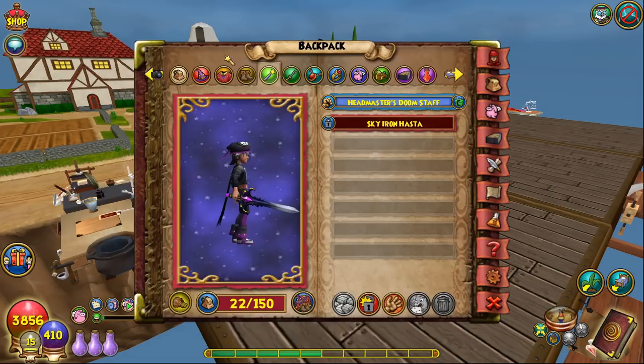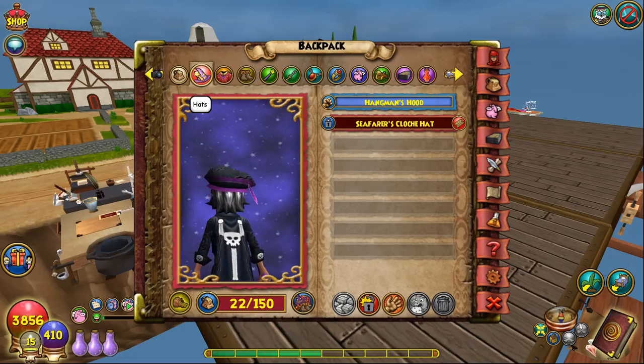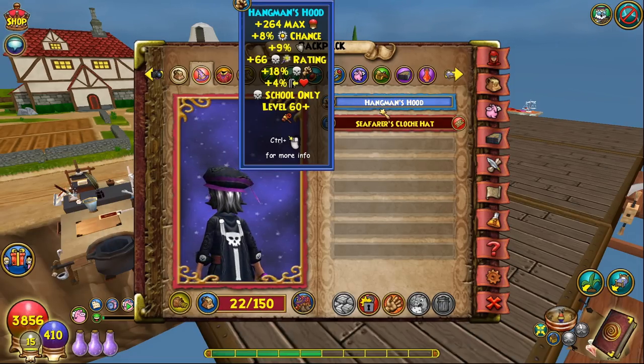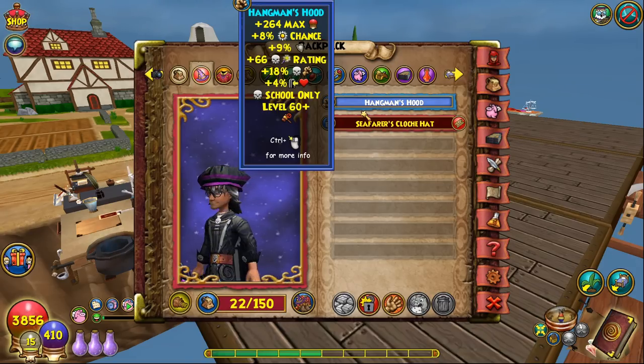For the hat, I would stick with the Hangman's Hood. I believe this is the best hat you can get if you're soloing on a death wizard at level 60. It gives the most resist to damage ratio of any farmable hat at this level.